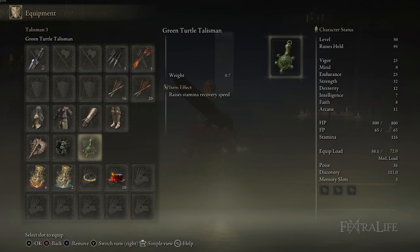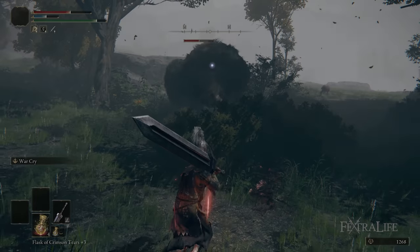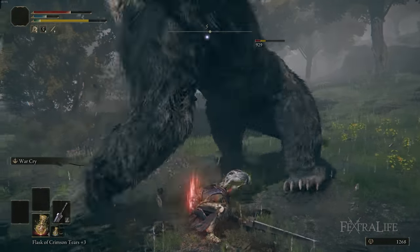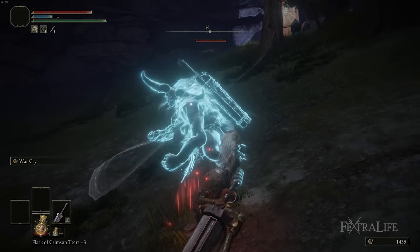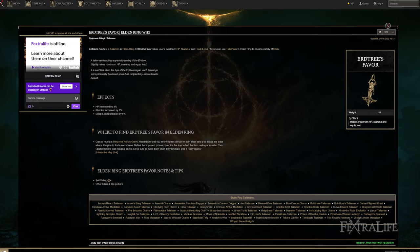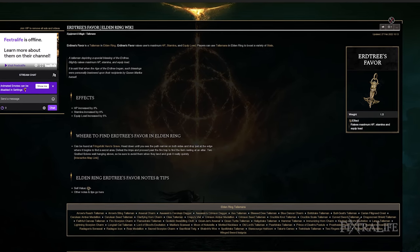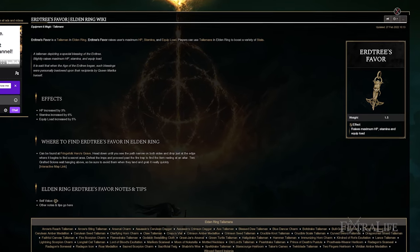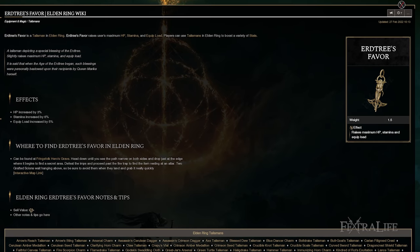The third Talisman is kind of a flex spot depending on what you like, but I really like the Green Turtle Talisman, because you tend to empty your stamina bar in a split second and need to regenerate it very quickly. However, other options include Erd Tree's Favor in order to get more health, more equip weight, and more stamina — all of which are good for this build, since you're going to take damage and struggle with equip load because you're using a gigantic weapon that weighs a ton.